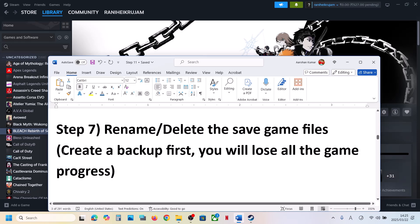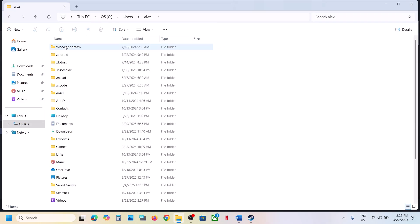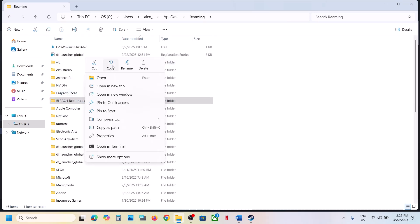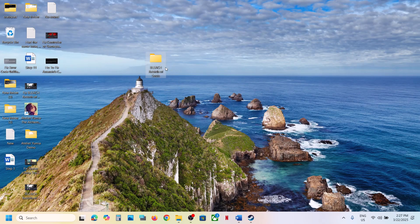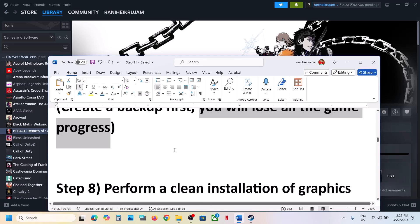The next step is to rename or delete the save game files. Before you do this, create a backup first because you will lose all game progress and have to start from scratch. Open File Explorer, go to This PC, open C drive, open the Users folder, open your username folder, then open AppData — if you don't see it, click View, select Show, and put a check on Hidden Items. Open AppData, then the Roaming folder, and find the game folder. Copy this folder and paste it to the Desktop as a backup. Then you can rename or delete the original folder. Once renamed, launch the game and check.